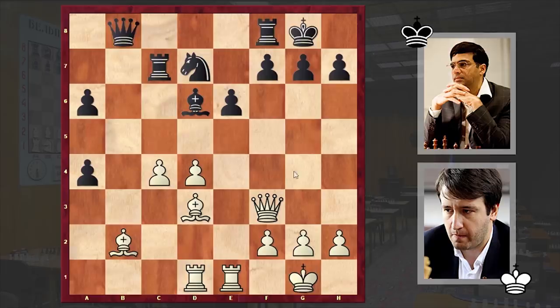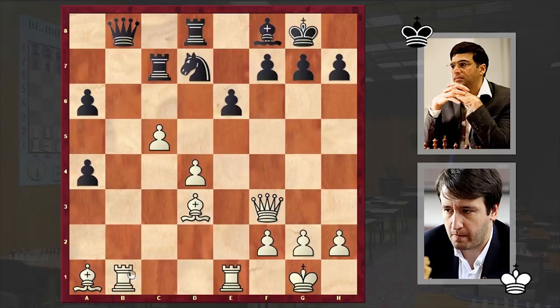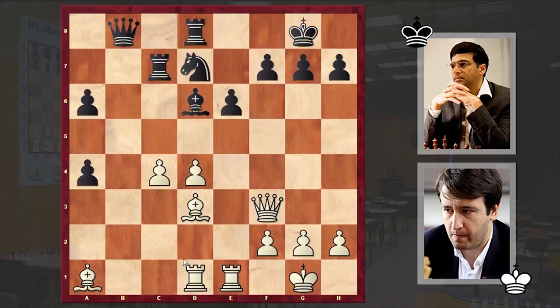c4, Qb8, Bxa1, Rd8. Well, in here it was better to play Bb4 — the problem with Rd8 is that now by playing c5, white could create some problems for black. And then Rb1. But instead after Rd8, we see Re4. White is proceeding with a kingside attack, but once black manages to neutralize white's attack, white's pieces will find themselves misplaced.